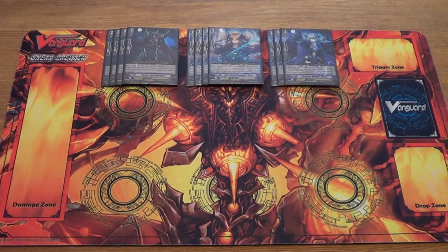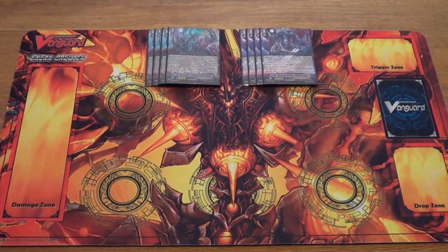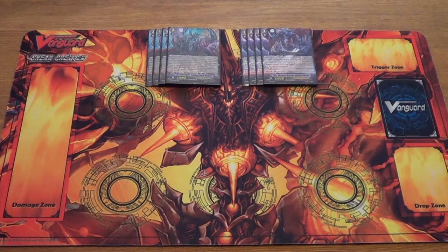As a standard lineup, it's taking out what you normally see as 4 Masquerade, 4 or 3 Muckers, and another Tartu — so it's just focusing on that calling mechanic. On to Grade 3s: you've got the 4 Raging Form and the 4 Brake Ride of Mordred Phantom.